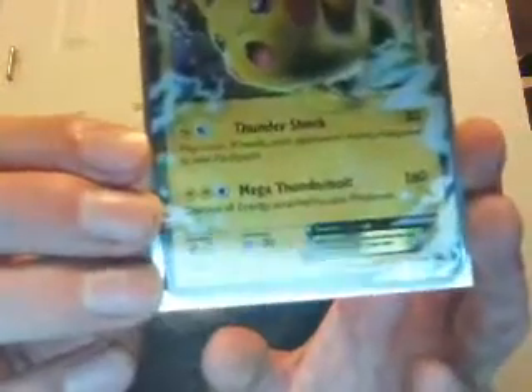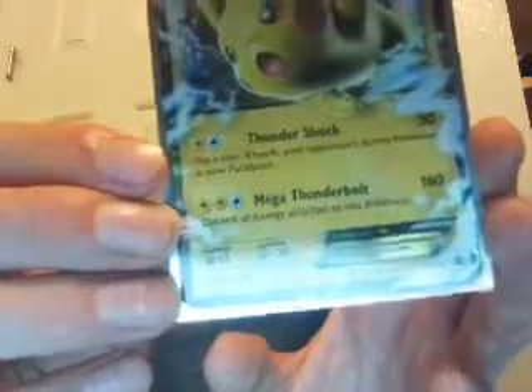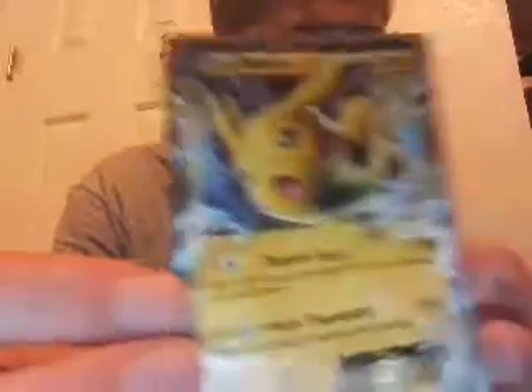Now, Pikachu EX has 130 hit points and 2 attacks: Mega Thunderbolt and Thunder Shock. It is a rare, not reverse rare.